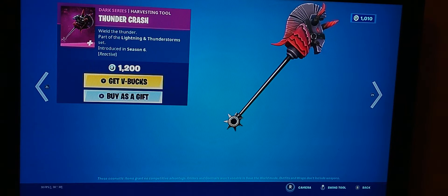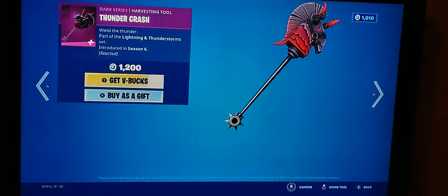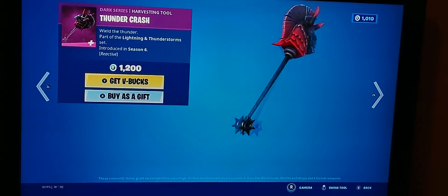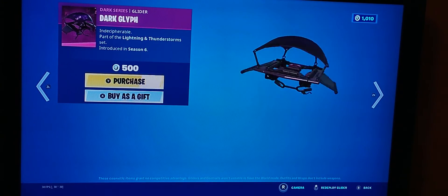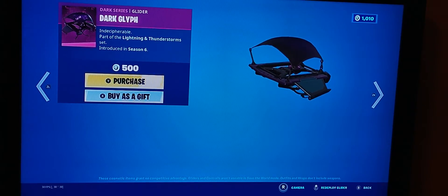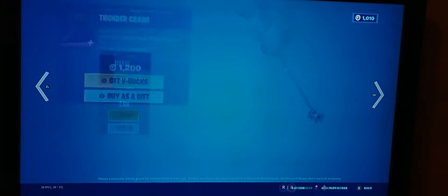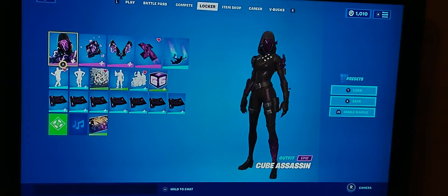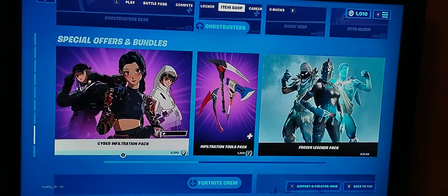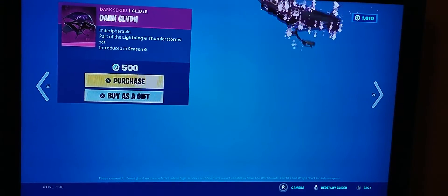Her pickaxe is the Thunder Crash, which is reactive like the original pickaxe. Her glider is the Dark Eclipse, which will probably match up with Cube Assassin. I won't buy it — I've already got a glider picked out, and if you got a glimpse of it you know what's coming tomorrow.